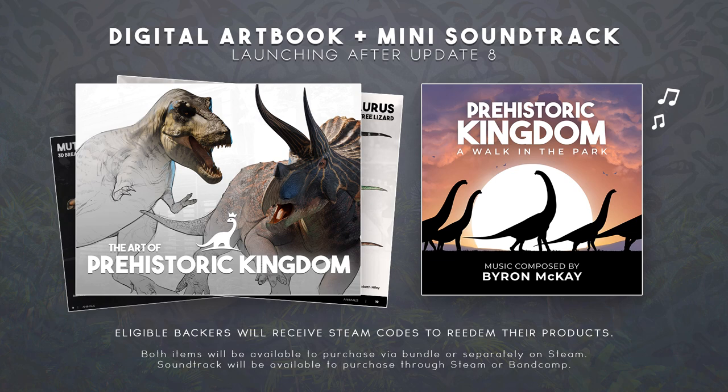You can see a bit on the T-Rex and the Triceratops — that looks like artwork for potential hunting later on. You can also see 'A Walk in the Park' just there. Eligible backers will receive Steam codes to redeem their products. Both items will be available to purchase as a bundle or separately on Steam, and the soundtrack will also be available through Bandcamp.